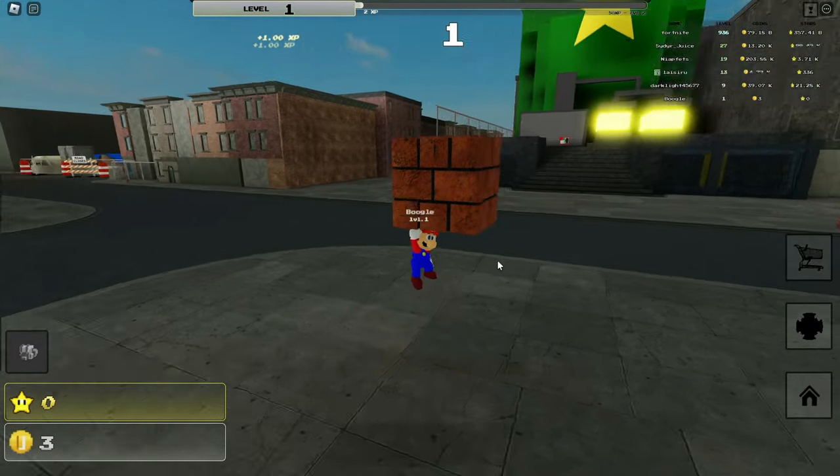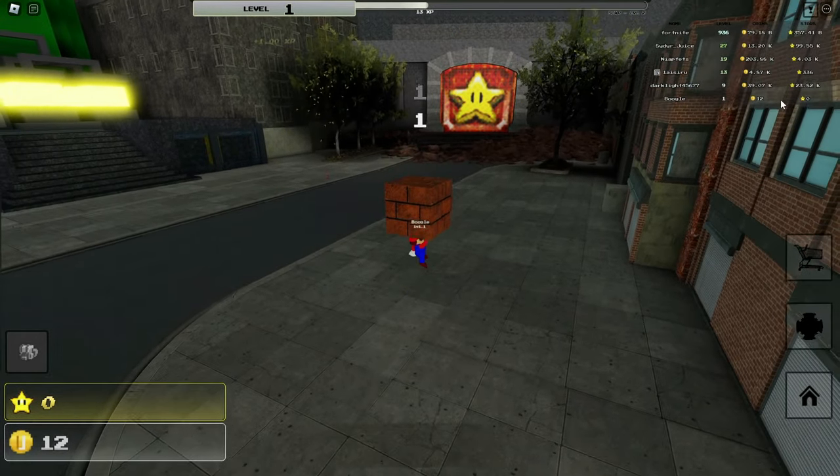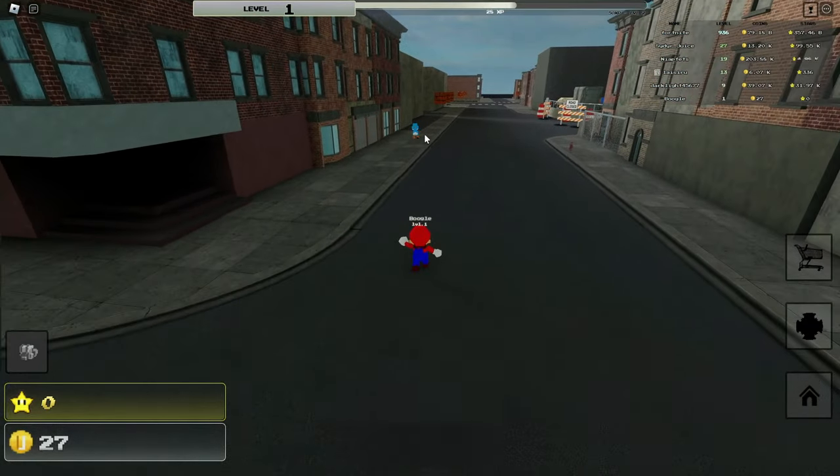I got some coin bricks, hell yeah. Look at this guy — I'm farming some coins right now. Also wait, this guy has a billion dollars, you guys see that? It's Fortnite, bro! And wait, is that Yoshi, dude? Oh my goodness, Yoshi, how's it going? Blue Dino.